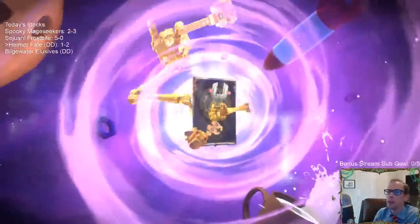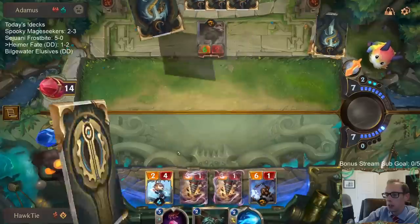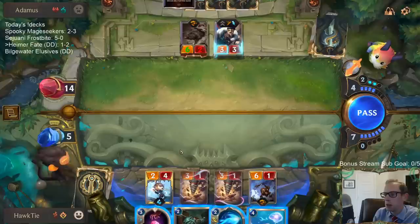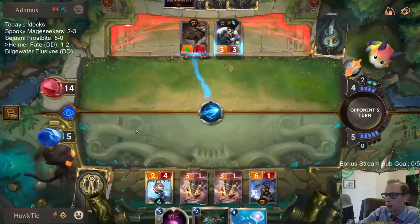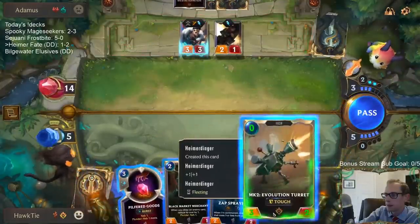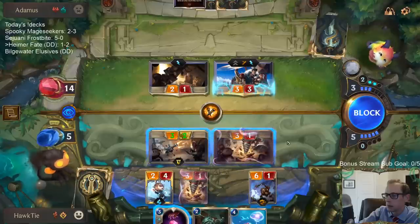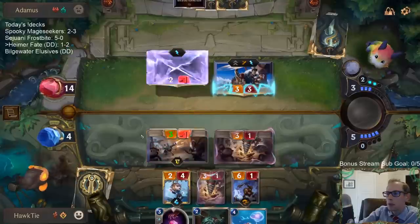The Pilfered Goods at 3 mana has been pretty awkward and has definitely been a downgrade, even with being able to make a 3-1 turret. These Bilgewater decks already struggled against Noxus before this because of how large those Noxus units are, and now with Pilfered Goods being additional mana it's been even more rough.